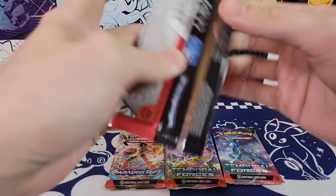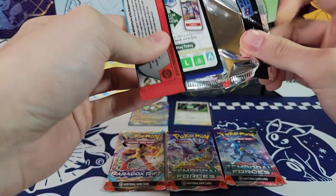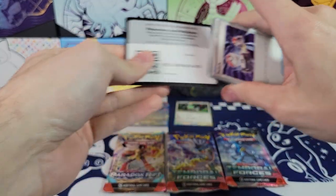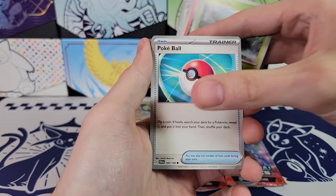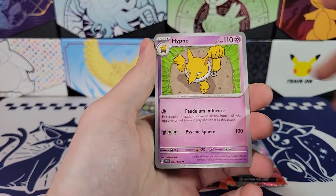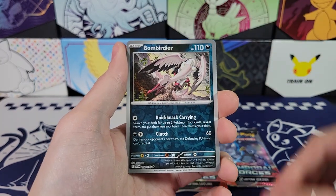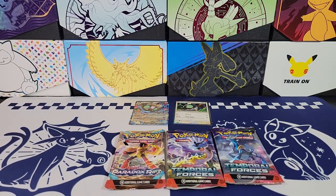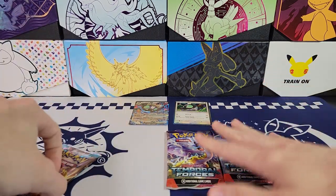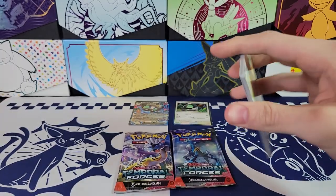So the way that you enter the giveaway for the promos and the best hit — I'm just going to do the best hit — is literally just commenting below. Also, if you drop a like, I would really appreciate it. The way I choose the winner is there's an online tool where you put the URL of the YouTube video in and it just chooses a random comment. It chooses a condiment at random.